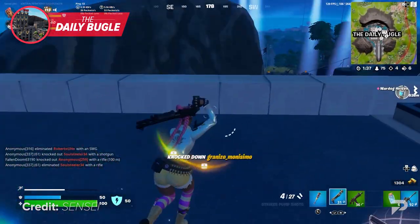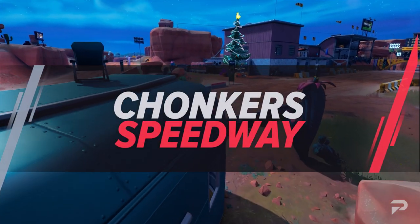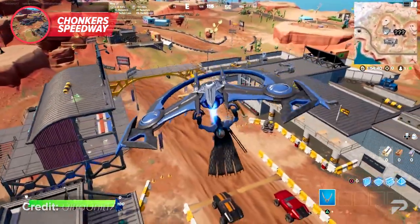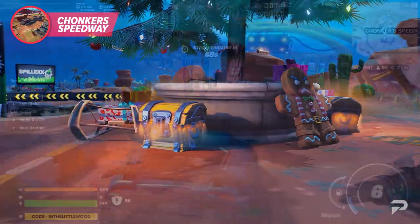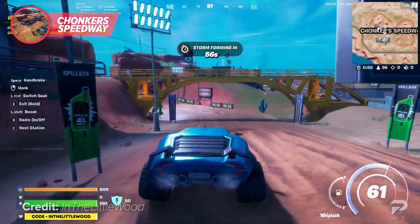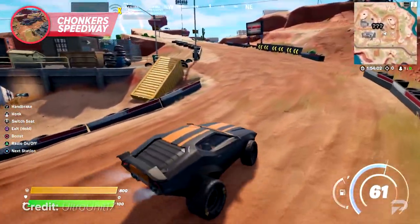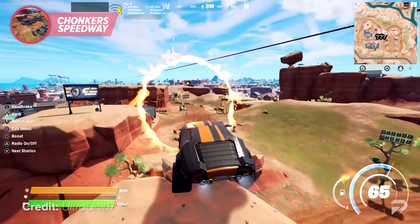Although things at the Daily Bugle have somewhat calmed down, the POI is still considered a favorite, and it would be a shame to see it get replaced in the future. Another absolutely fantastic landing spot that has popped up this chapter is Chunker Speedway. It's a fairly popular landing spot nowadays due to its abundant chests, harvesting spots, and vehicles. Finding a proper vehicle for rotation is always important during early game, and having them ready to use and fully equipped with the chunkers' tires is a perfect way to start the match.